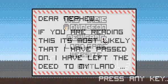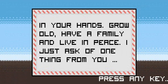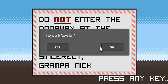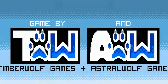We'll just get straight into the game. At the start you'll have a quick, simple story which is basically telling you your grandpa's passed on and left you with some land of his, and he says do not enter the doorway at the end of the island. This is where you start. You get to log in with GameJolt — I'm just going to press no for now and let's get on with it.